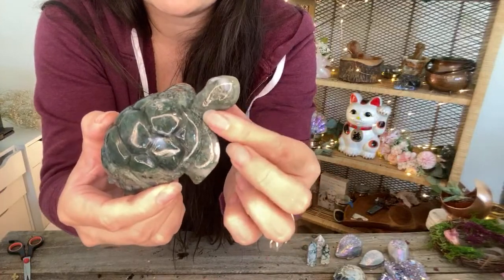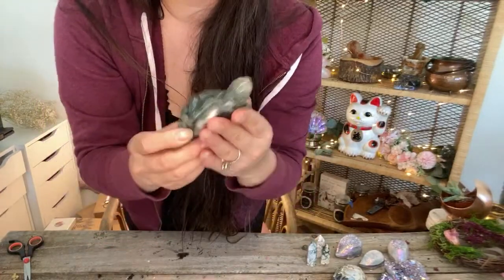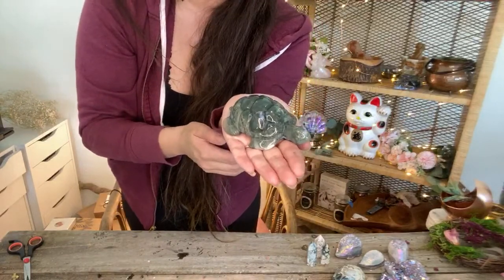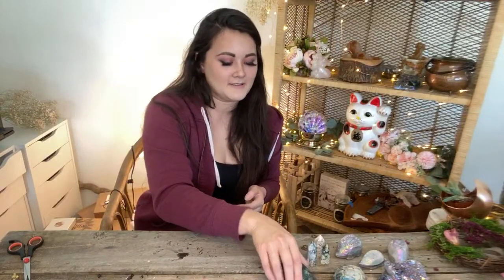If you hear things falling it's just because I have crystal chips from my resin work falling onto the floor. This little moss agate sea turtle — oh, so precious. I love when moss agate has that transparent, translucent bits in it. It is just so pretty. How sweet is he? I love it.